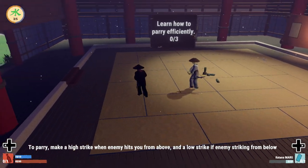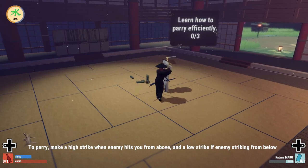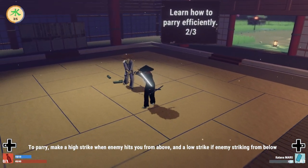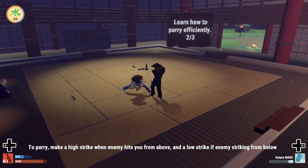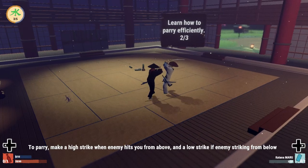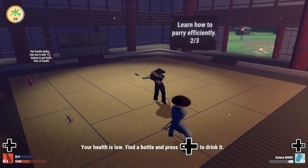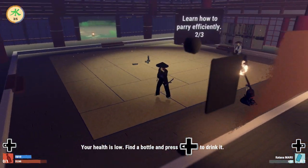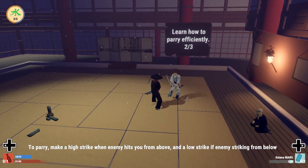Real quick on the parry: the way we do this — our attacks are a high attack and a low attack. The low attack is going to be our heavy attack. When we are wanting to parry an enemy, we are able to see them charge up high or charge up low. What we want to do is shoot the same attack back — so if they are charging up a low attack, we go ahead and shoot that low attack right at them and it will automatically parry. Then we are ready to move on to our next parry or we can attack right after.